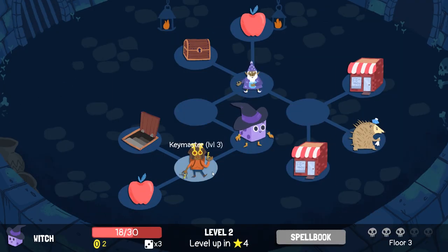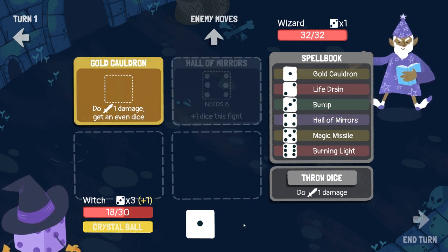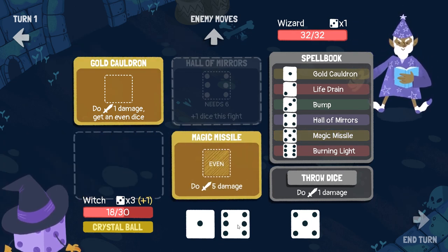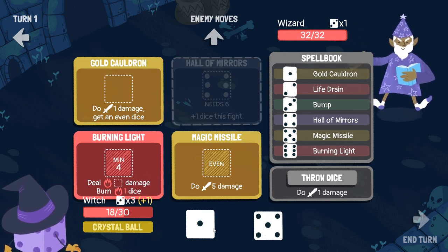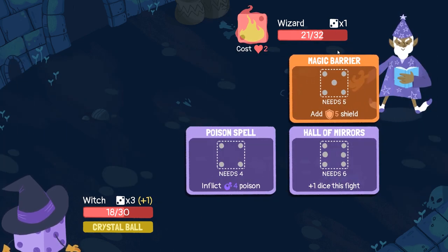We are really beaten up — this is normal mode, we should be doing better than this. Oh man, it's another Wizard Duel. Let's see what this magical witch has. Hall of Mirrors — I definitely want that because we can just instantly use it. Maybe even get the Crystal Ball on for some extra stuff going down. Take this. And then suddenly we throw this, get another one, even — goes into our Magic Missile, Burning Light — bam bam bam! Look at us. That was good — 11 points of damage.